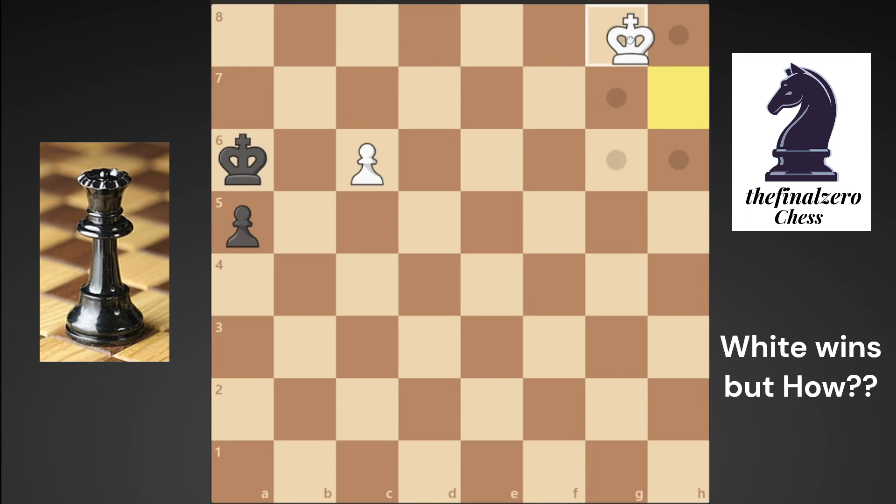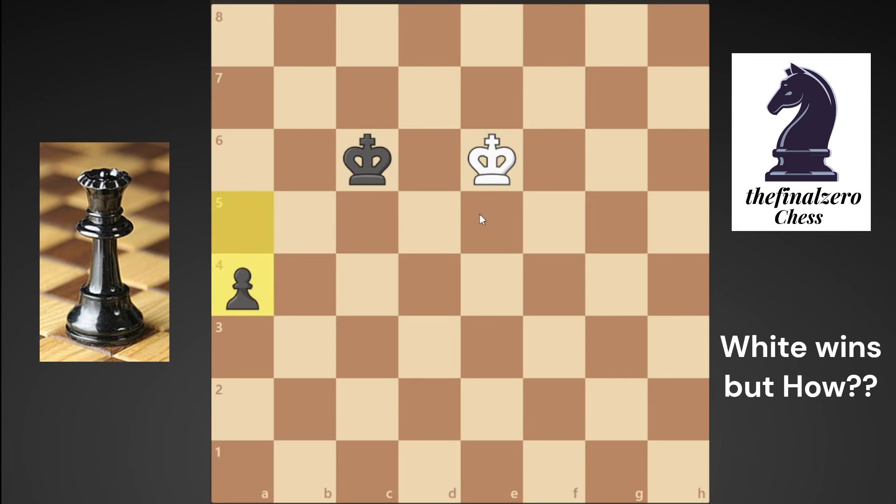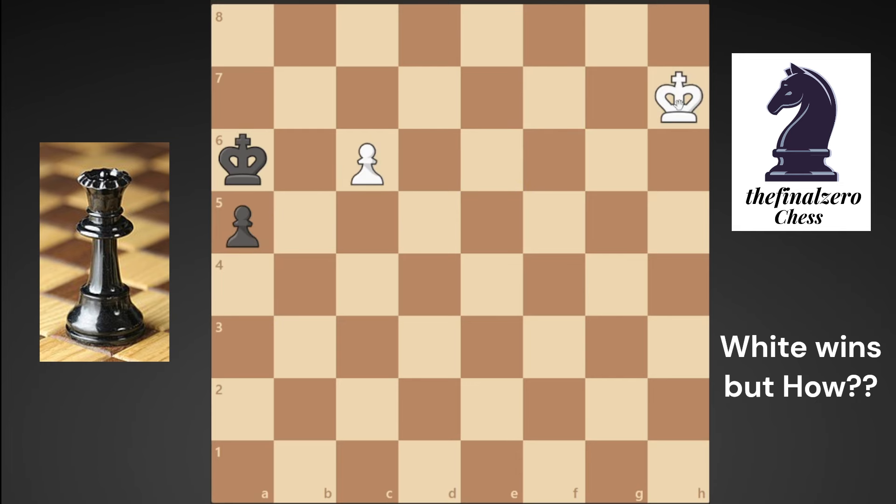If you try to use your king from g8 to try to reach your pawn and promote to a queen, he will use his king first to b6. If you move your king, you will not have time and black will take the pawn and he will win. He will take the opposition first, so you can't use your king to reach this pawn.